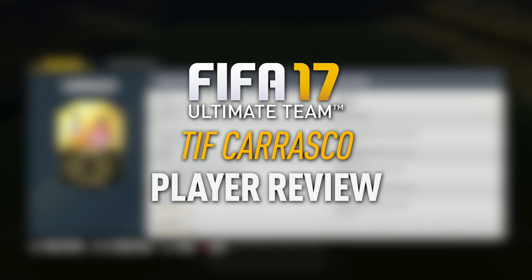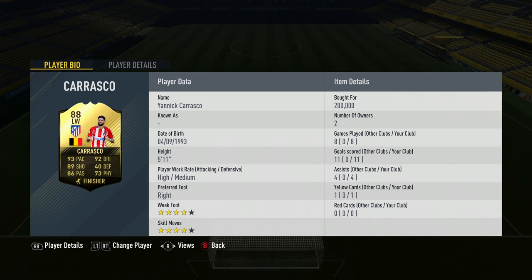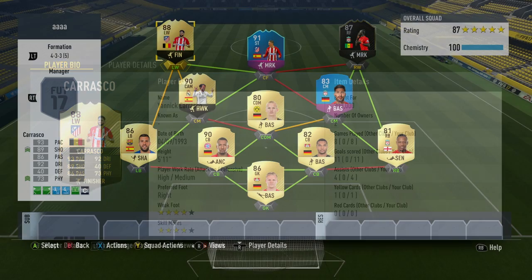Let's take a look at third in form Carrasco. Yannick Carrasco is 88 rated. He plays for Atletico Madrid in La Liga. He's got 93 pace, 92 dribbling, 89 shooting and 86 passing. He is 5'11 with high-medium work rates, right footed, with 4-star skills and weak foot. And I've got to say, that looks like one classy item on this game.